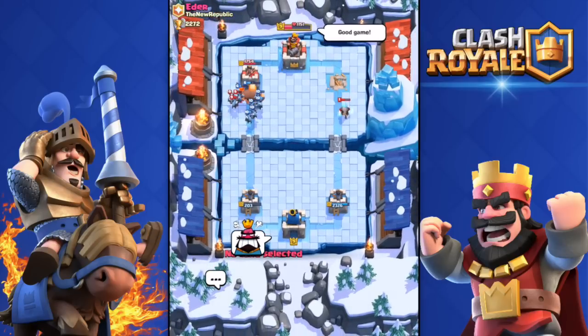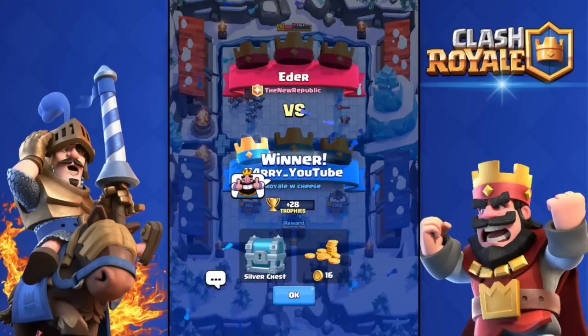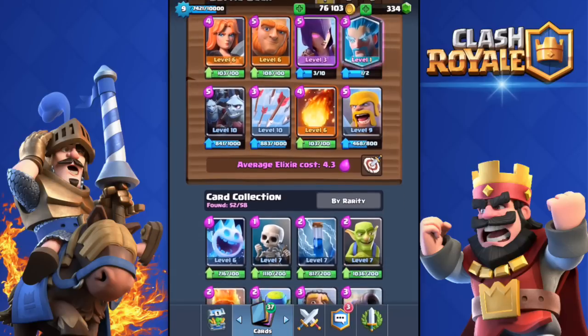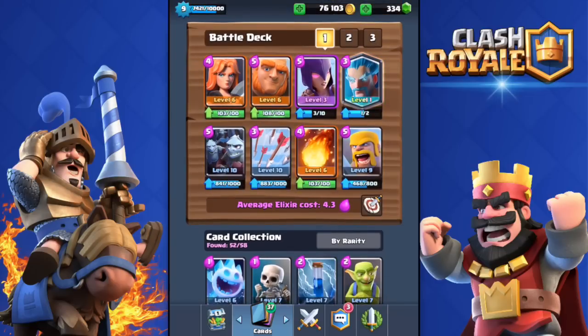This deck really works well — Giant, Valkyrie, Witch, Ice Wizard. If you don't have the Ice Wizard, use Goblins. I made a video about this deck a month ago — link is in the description. Barbarians, Fireball, Arrows, and Minion Horde are in every deck I use — those three cards are very strong. Hope you enjoyed the video. Subscribe, leave a like and a comment, and see you in the next one.